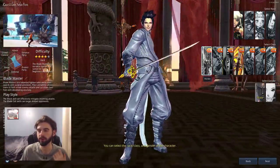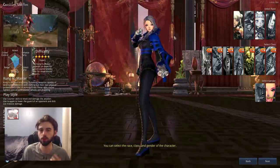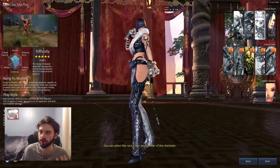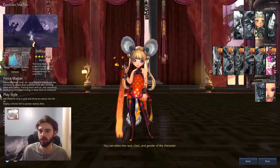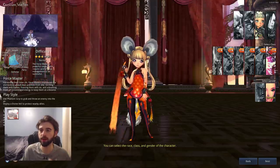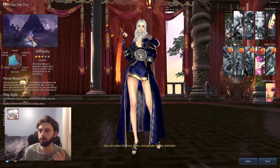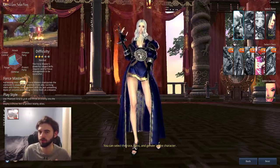Currently in Blade & Soul there are 11 different classes spread out amongst four different races. Gons are the human-like class with the most human features. You have giant humans in the Gon section, and then your elves in the Yun section — note that Yuns can only be female. Then you have Lins, which are like a human-animal hybrid race with all sorts of ears and tails. These races provide no different stat bonuses whatsoever — it's purely based on appearance, so pick an appearance you like and then pick whichever class is available to that race.